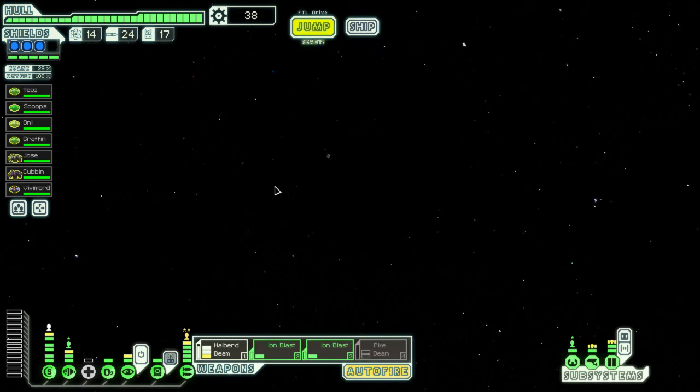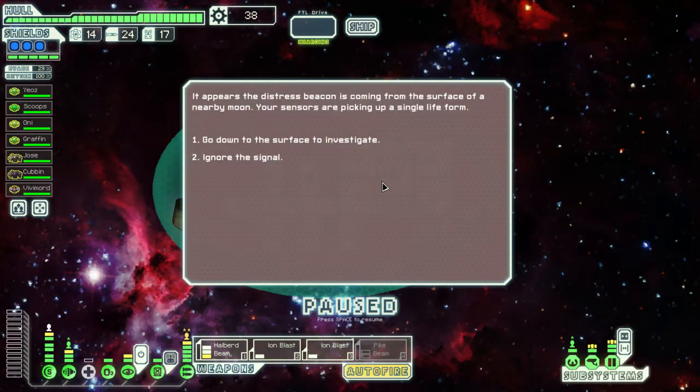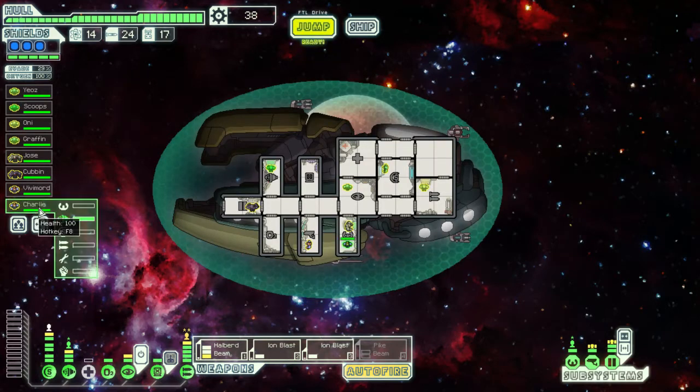Distress beacon. Onwards. Go down to the surface to investigate. Invite him to join our crew — we got Charlie. Charlie, where do you want to work? There's not really anything else that needs to be done, so you can come and chill over in the oxygen room. Just don't suck it all up. We're full on crew now.